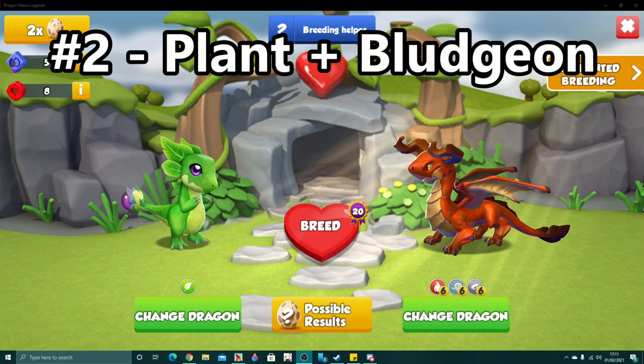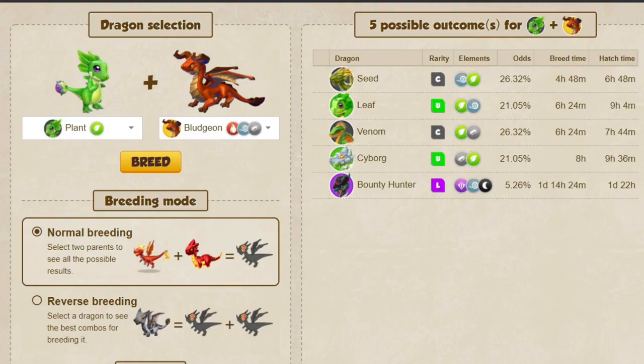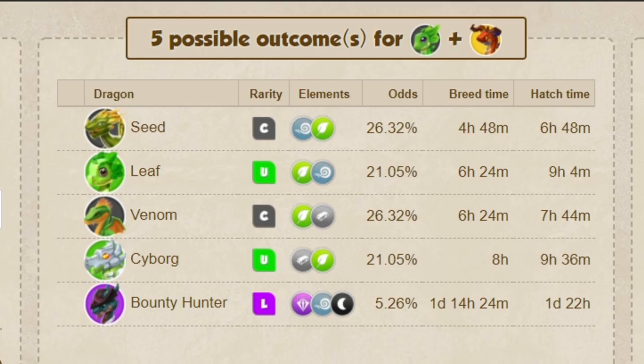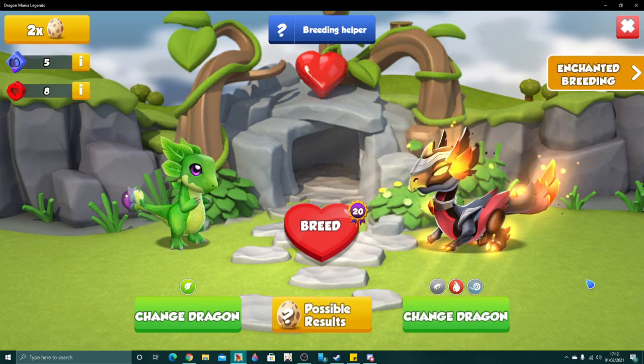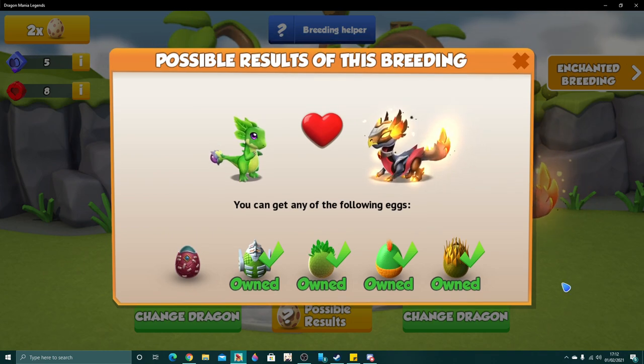Number two: plant plus bludgeon. While not as good as combo one, this combination is still a pretty good combo overall, having just four other possible outcomes and an average misbreed time of six hours and 24 minutes. Don't forget that you can also use fire mage or cowpoke as part of this combo, which means you've got a few different options.